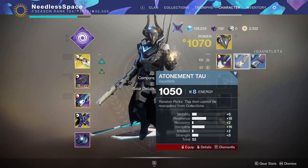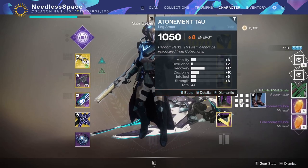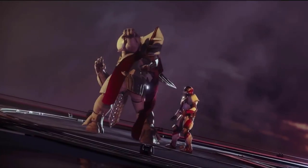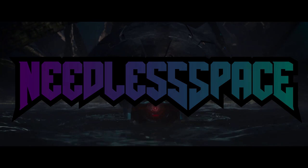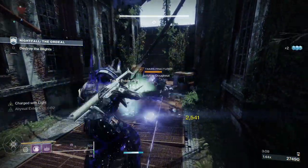How's it going guys? Needless Space here and welcome to the channel with fast efficient Destiny 2 guides that get straight to the point. Today we're going to be talking about a way you can double your enhancement cores, which is perfect to prepare for Beyond Light. If you can appreciate quick Destiny 2 guides, consider leaving a like on this video and subscribing to the channel for more.